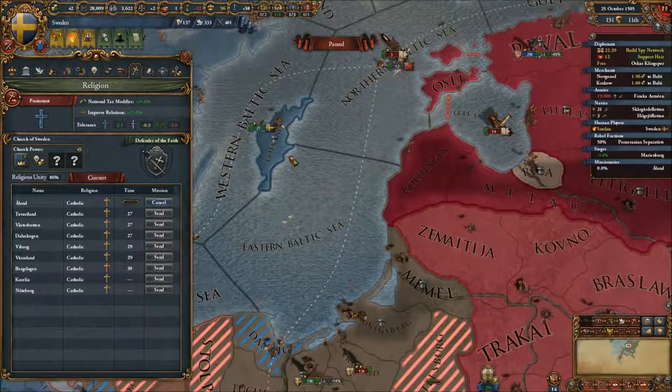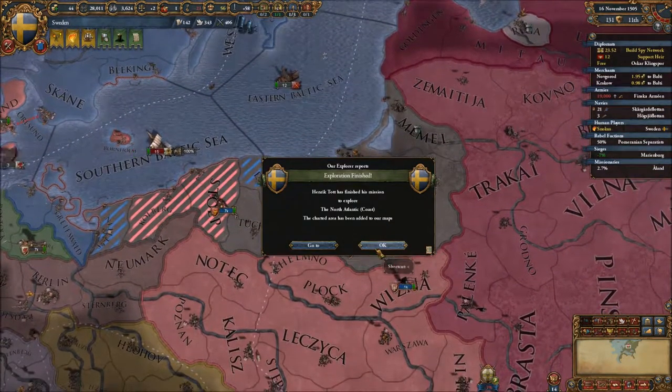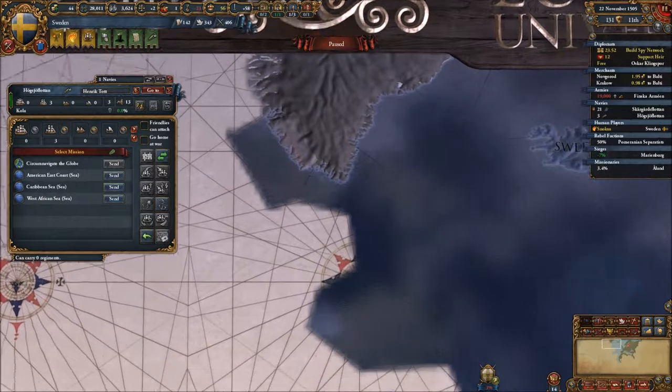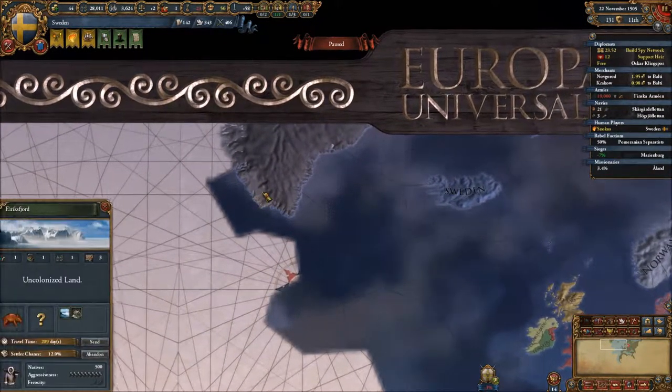Whatever province we just converted has finished converting. We found Greenland — nice, that's what I want to hear. So let's now go to the American East Coast to see how far we can reach over there.